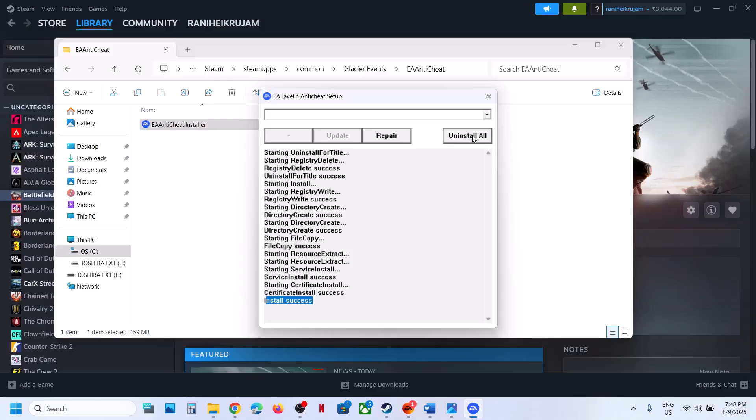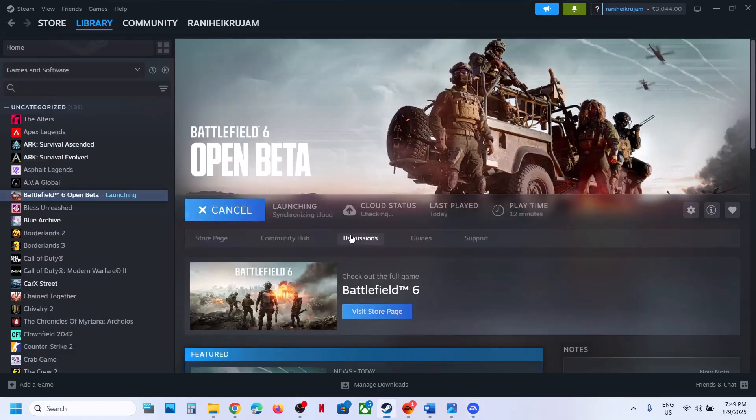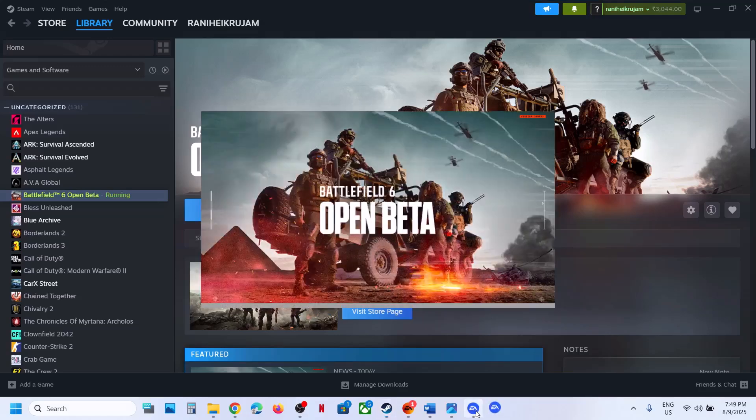If still not working, you can uninstall EA anti-cheat — click Uninstall All. Once the uninstall is complete, launch the game. During the launch, it will automatically reinstall EA anti-cheat. Click Yes to allow the reinstall. This will reinstall EA anti-cheat and then you can check.